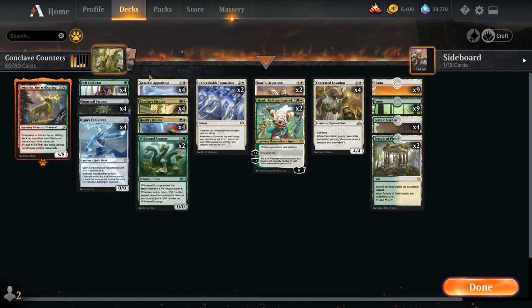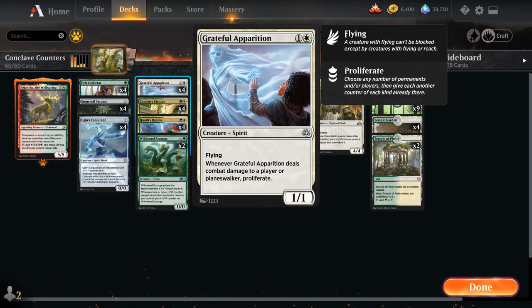At two mana we've got Grateful Apparition — a 2-mana 1/1 Spirit with flying. When the Apparition deals combat damage to a player or planeswalker we get to proliferate, meaning we can choose any permanent in play and if it has a counter of any kind, put an additional one of those counters on it. That works with +1/+1 counters but also with loyalty counters, and we have a planeswalker in this deck that synergizes with proliferate as well.